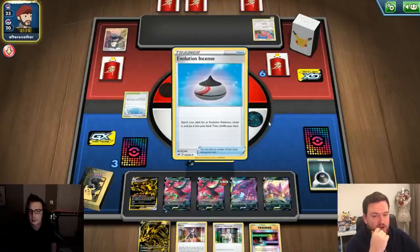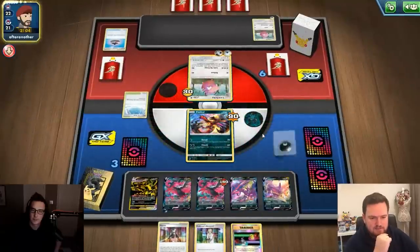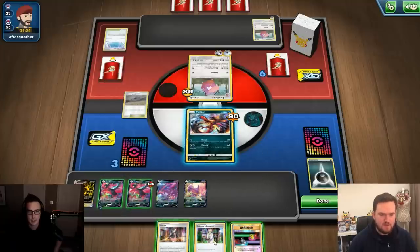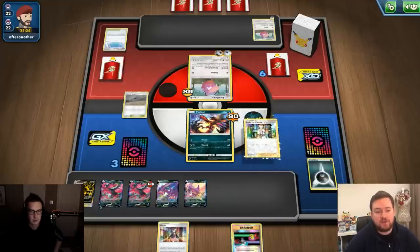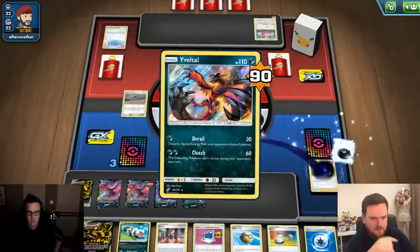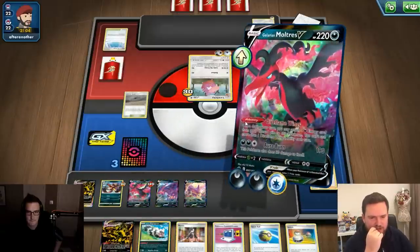After a Marnie from our opponent, we draw into Chaotic Swell, which is exactly what we needed. We play it down to get rid of Path to the Peak, then use Professor's Research for a fresh hand. We use Moltres's ability to get a Dark Energy back, attach Weakness Guard Energy, retreat into Moltres, and take a knockout. We're very close to winning — just one prize card left.